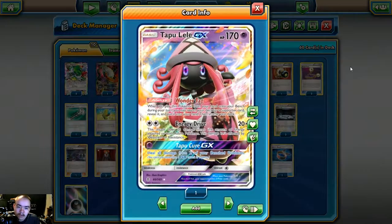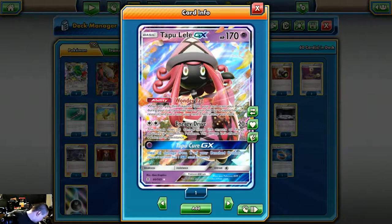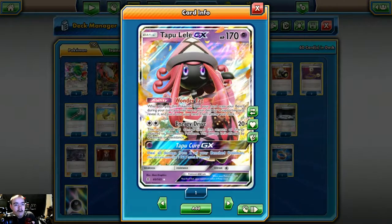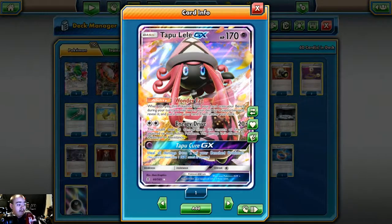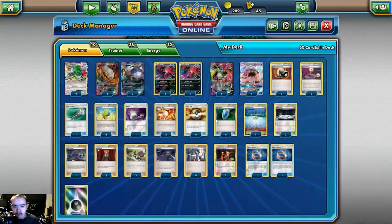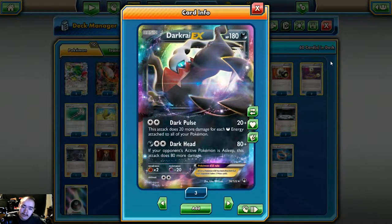We also play one Tapu Lele GX, which is pretty good in this deck. The Wonder Tag ability lets you search your deck for a supporter and add it to your hand. Energy Drive is a double-cost attack, and since we play four Max Elixir, Tapu Lele can hold dark energy for Dark Rise. Doing 20 damage times the amount of energy attached to both active Pokémon is amazing — it doesn't hit for weakness, but if it did it would just make Mega Mewtwo way too good. We play four copies of Darkrai EX from Breakpoint.